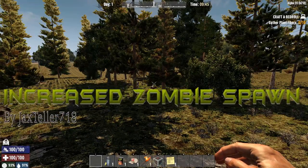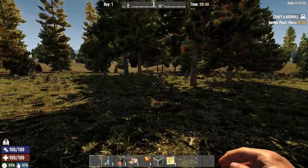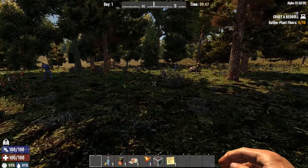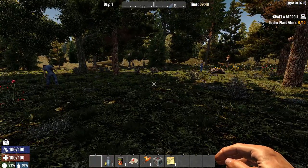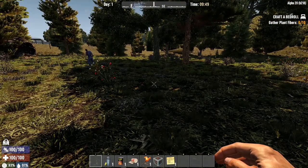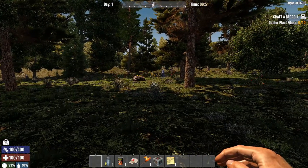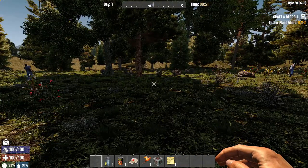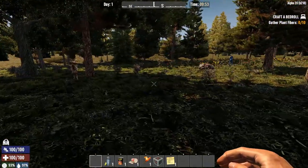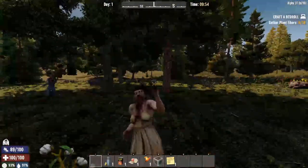The next mod is Increased Zombie Spawning by Jax Teller 718. There's the times 2, times 3, and times 4 version — I'm running the times 3 right now. The reason I like it is because otherwise the game can feel sparse. They've changed cities and stuff, so it feels better there, but out in the wild when you're driving around it can still feel really sparse. So this is essential for me to help the game feel populated — to make it really feel like there are a lot more zombies, and as you can see, there are a lot more zombies here.